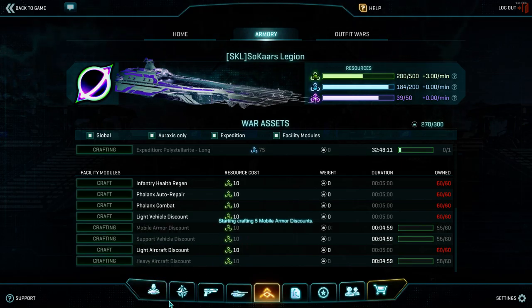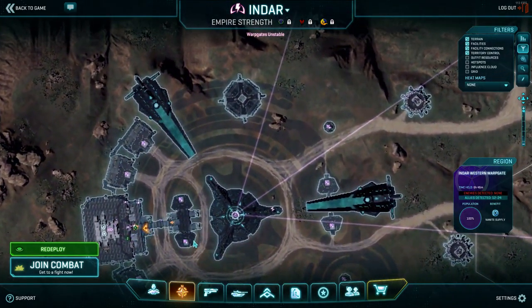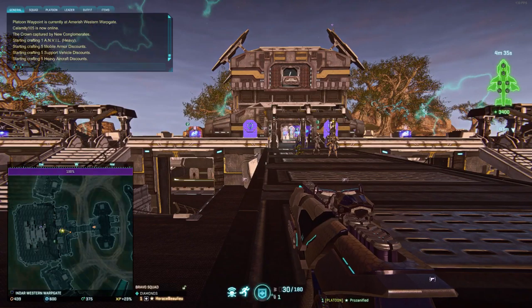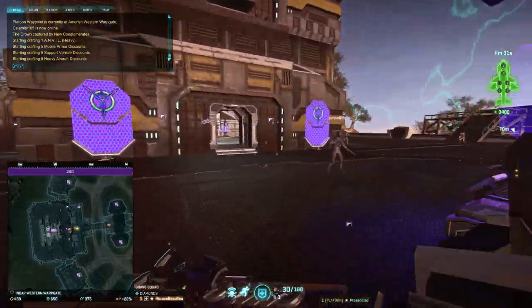As for the Anvils, they're a mixed bag. Light Anvils spawn a Flash or Javelin depending on the connection. Medium Anvils spawn a Harasser or an ANT Lightning — those are basically only useful for Armory play. The one that's most important is the Heavy Anvil, and we usually try to keep three. Those are mostly useful to a squad lead or platoon lead for a bomb solution — i.e., a Sunderer.